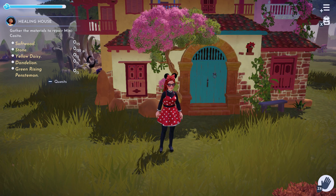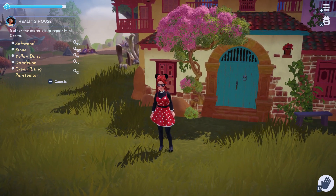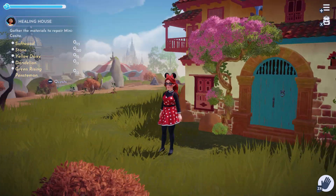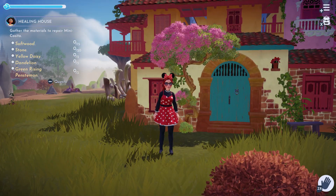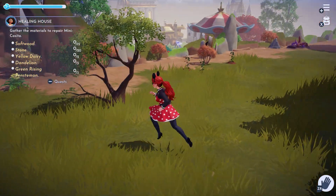Hi y'all, I'm Cayman and we're back with Disney Dreamlight Valley. Fresh off the heels of the last episode, we're helping Mirabelle. Let's go get the stuff.